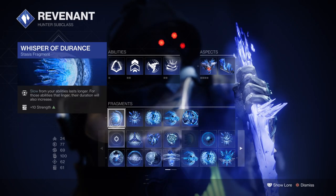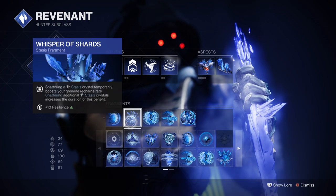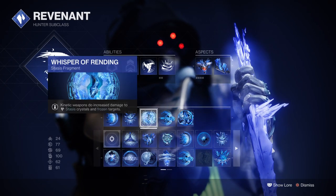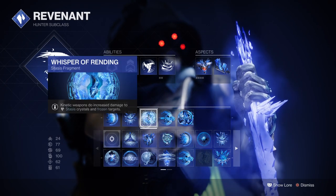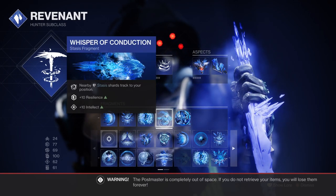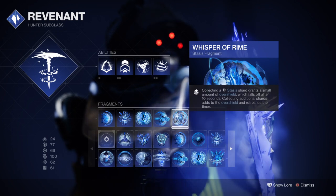Next, you'll want Whisper of Adagio for increased slow and freeze duration on combatants, Whisper of Shards which will allow you to destroy Stasis Crystals for a quick grenade recharge, Whisper of Rending for increased kinetic damage against frozen combatants, Whisper of Conduction for making Stasis Shards track to you when nearby, and Whisper of Rime which grants you an overshield upon collecting shards.